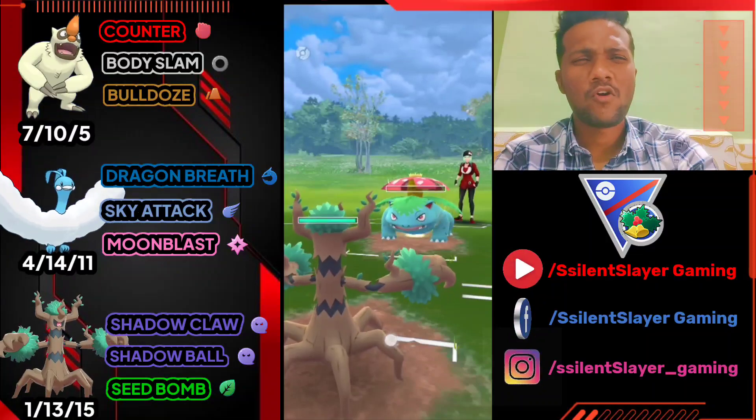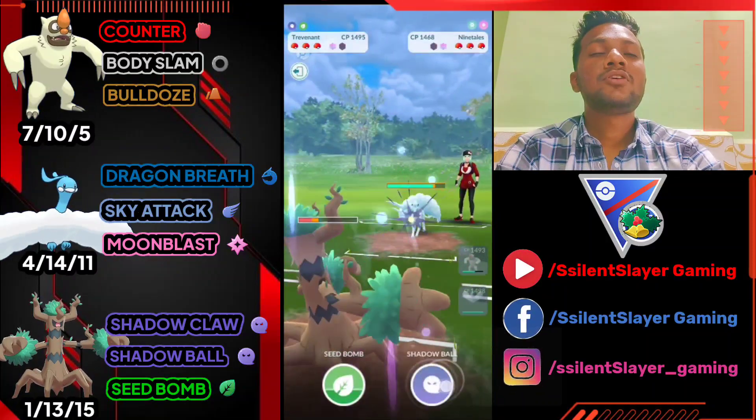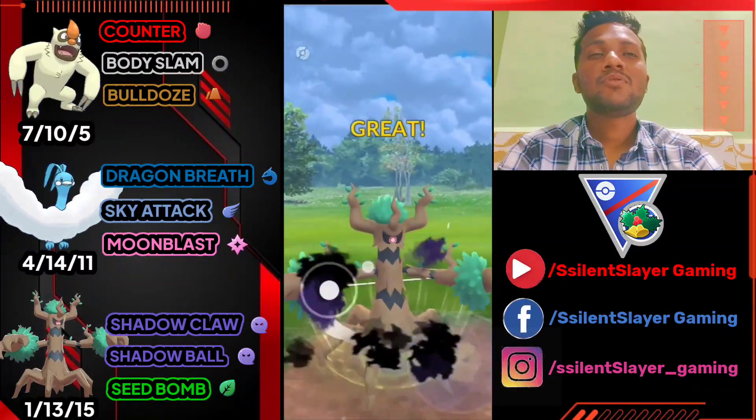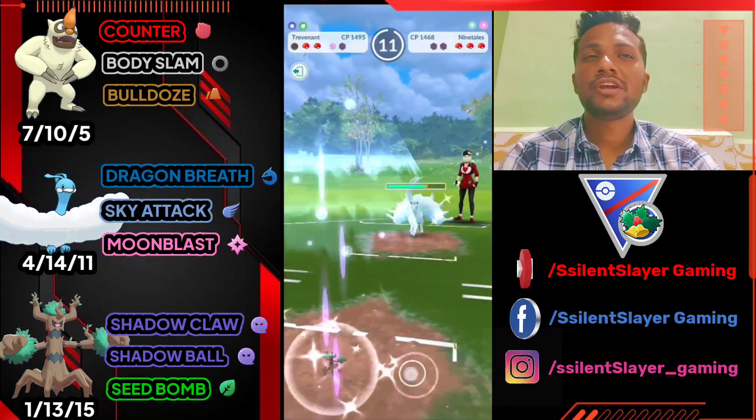Trying to catch his Frenzy Plant move — yep it's a Frenzy Plant. It's not very effective but still takes out about 40% of my health. Opponent just switched to Alolan Ninetales, so we have to take out Ninetales.